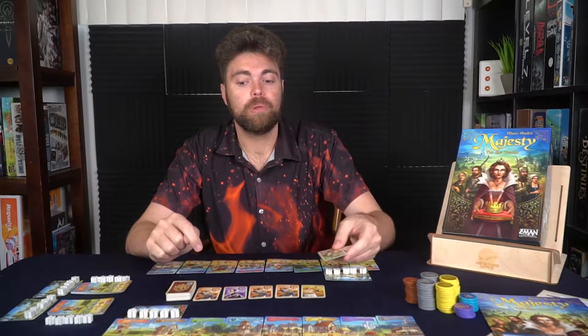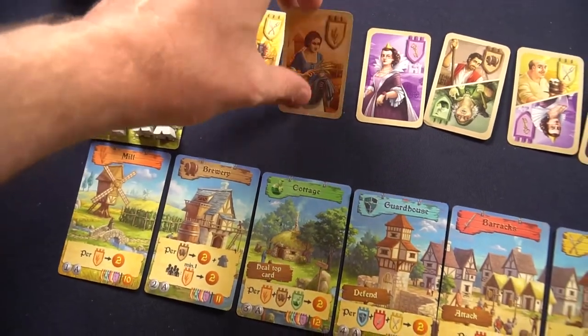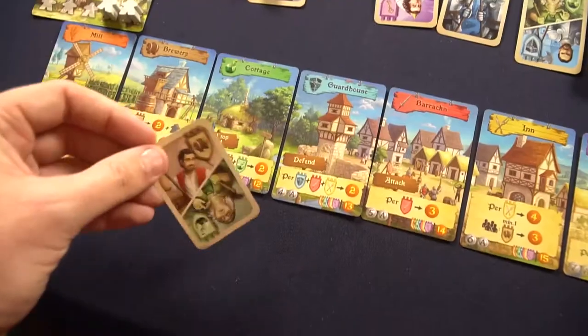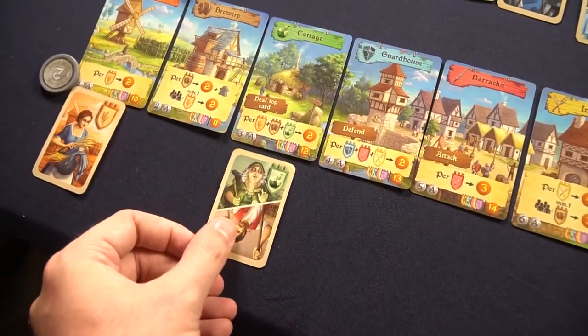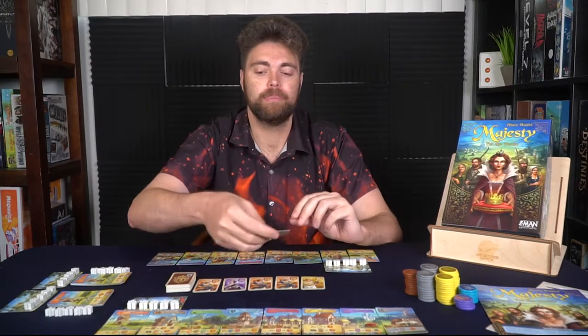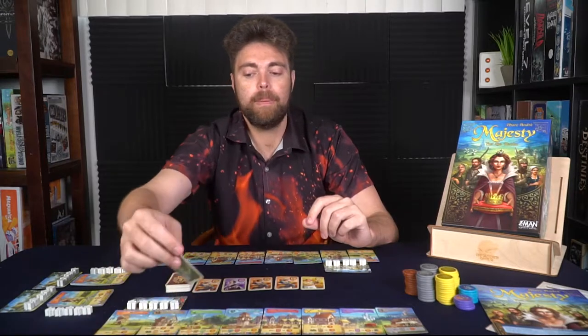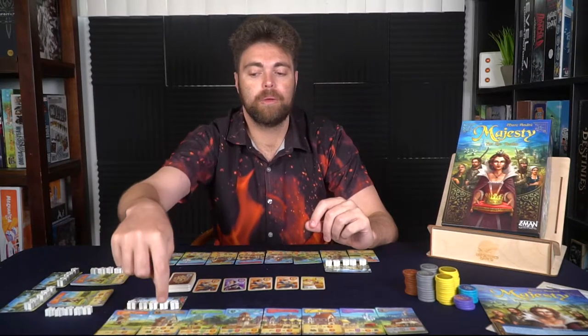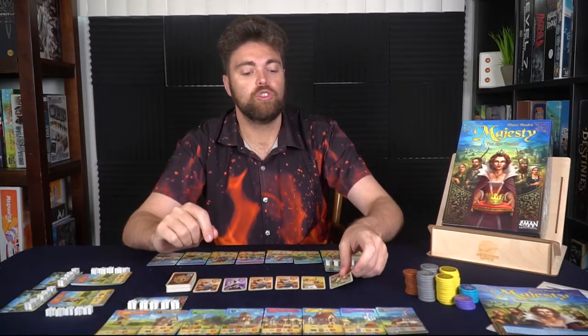Beginning with the player who drew the knight card, you'll simply choose one of the six cards available in front — this is basically the market area. If you want the first card, it's free. You'll take it and place it down in the corresponding space represented by the symbol on the card. Sometimes cards will have multiple symbols; if that's the case, you'll choose one of the two and place it face up next to that space. For instance, with the brewer here, I can place it following green with green, or I can place it following brown with brown — you can choose. However, if a card only has one symbol, like the innkeeper, you simply place it on the inn.